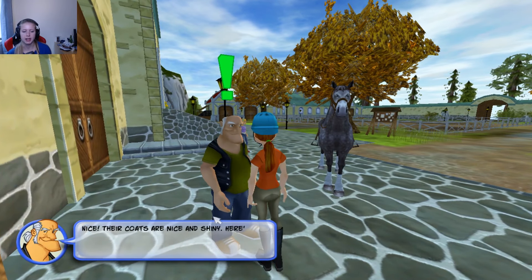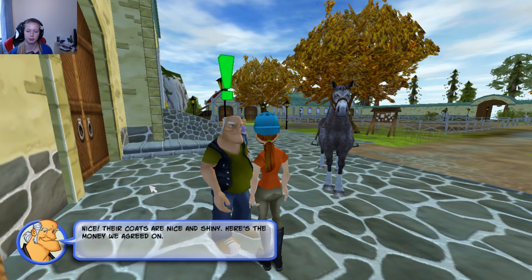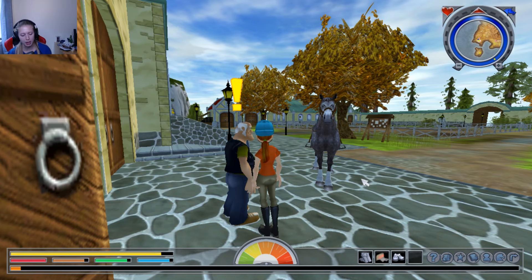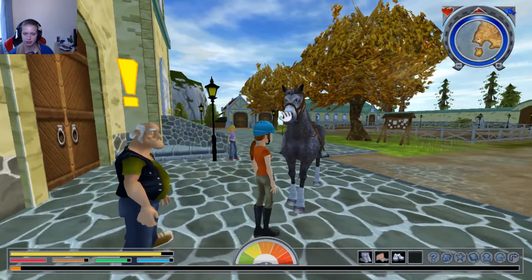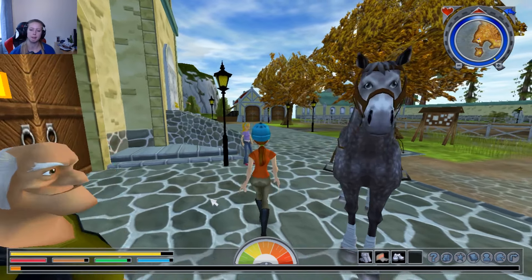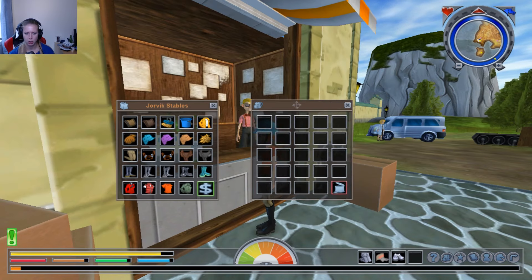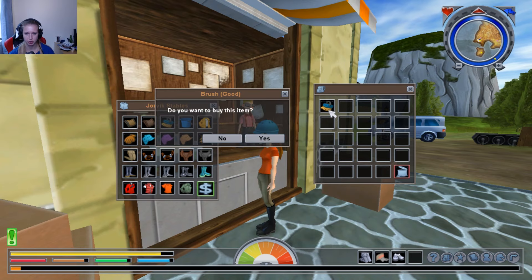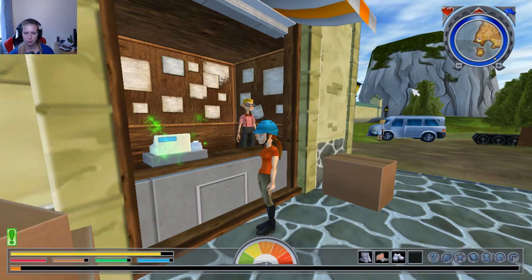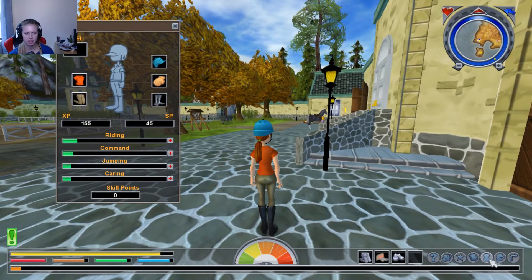Nice, their coats are nice and shiny — here's the money we agreed on. So this shows the money we have. We also need to buy a brush and a water bucket. So let's do that before we end this video — I can see we are already out of time. We need a brush — price is five. So now if we click on the inventory again, we have 45.